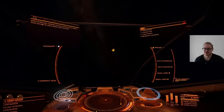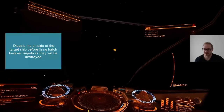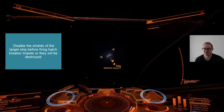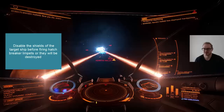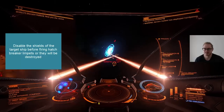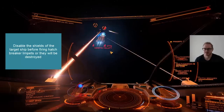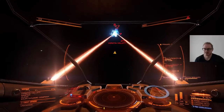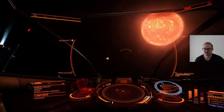The first thing you want to do is bring down the target's shields, because if you fire hatch breaker limpets before the shields are down the limpets will be destroyed and won't be useful. So we will do that. It is taking a little while — and here we are, the shields are disabled for the Adder.